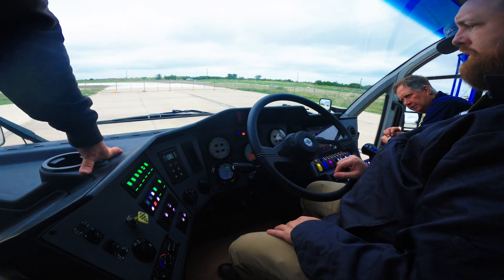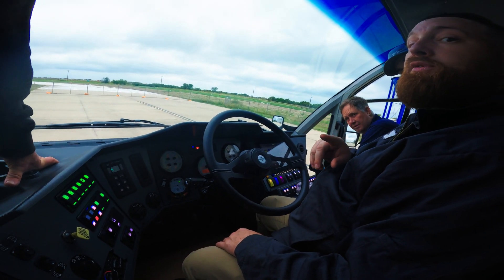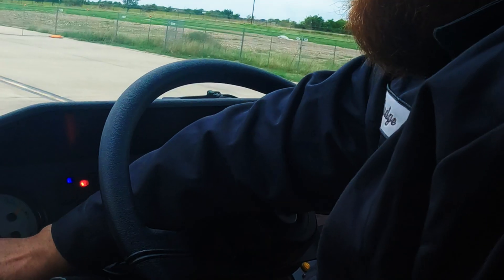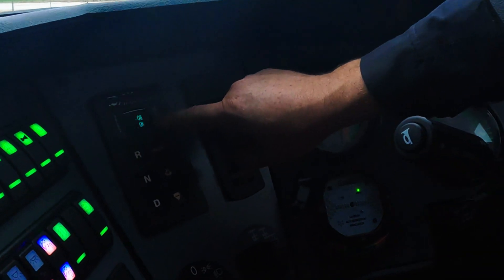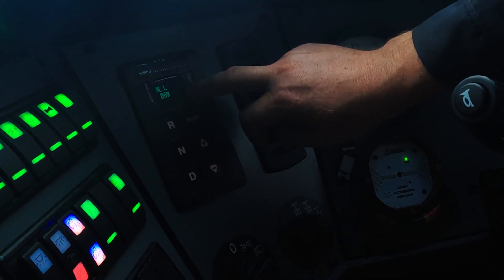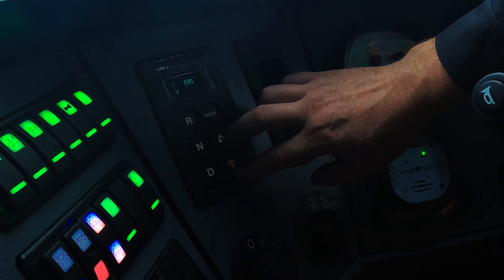Now we're going to the transmission controller. Instead of pulling a dipstick, you can check the transmission electronically. Hold the plus and minus sign — it tells you the transmission level is okay. Push it again and it tells you how much life is left in the oil. Push it again and it tells you the filters are okay.